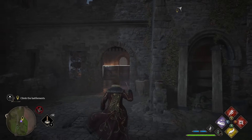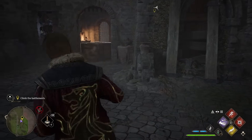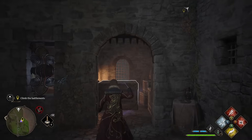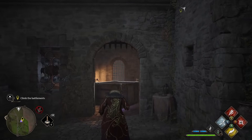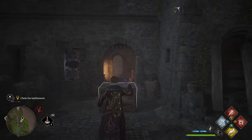I started off trying to use Accio but for some reason the box just turns at an angle where it can't fit through the door. So I ended up using Wingardium Leviosa so that I could more finely tune the movement and pull the box out of the room.